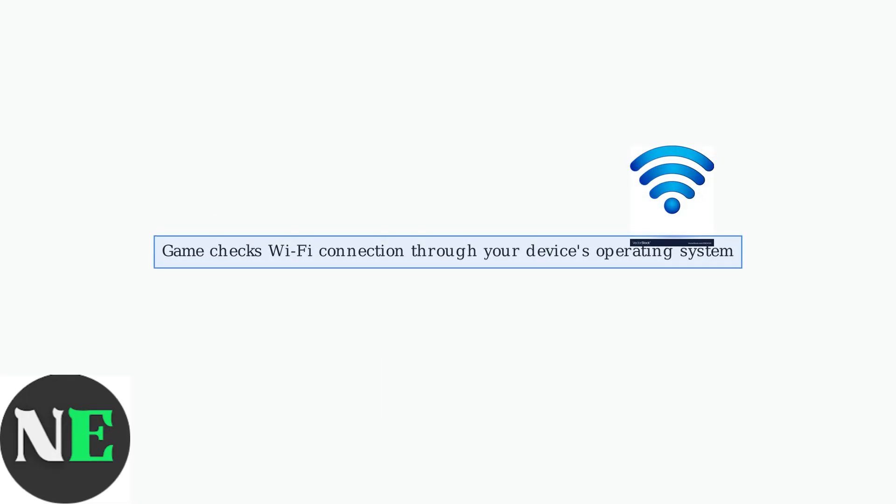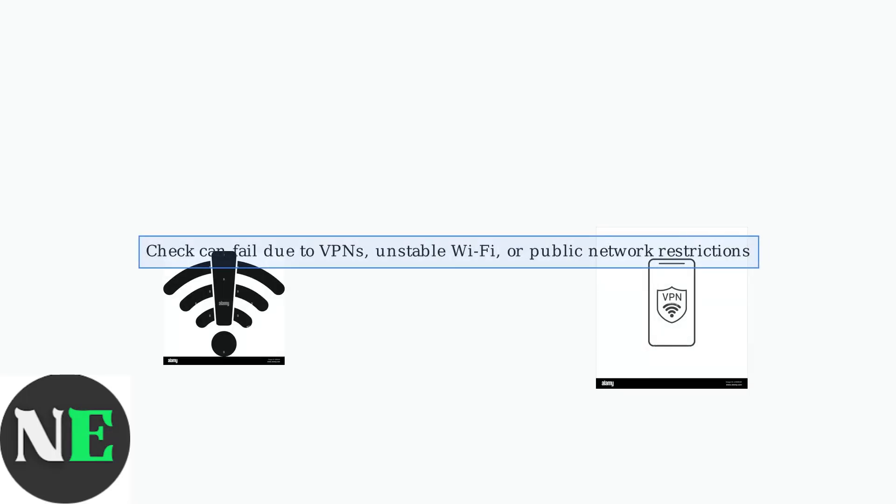The game uses your device's operating system to check for a Wi-Fi connection, and sometimes this check fails even if you are connected. The app may think the user is on cellular data due to VPNs, unstable Wi-Fi, or restrictions on public networks. To fix this, you must troubleshoot at multiple levels to check the hardware, software, and even user habits.